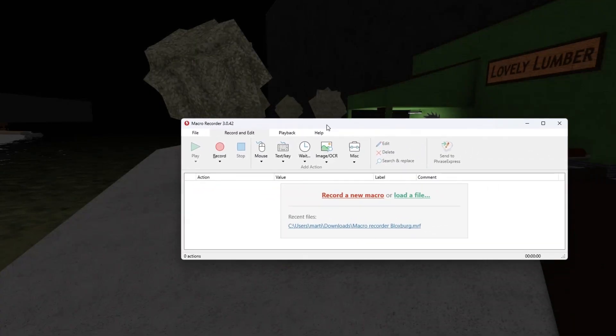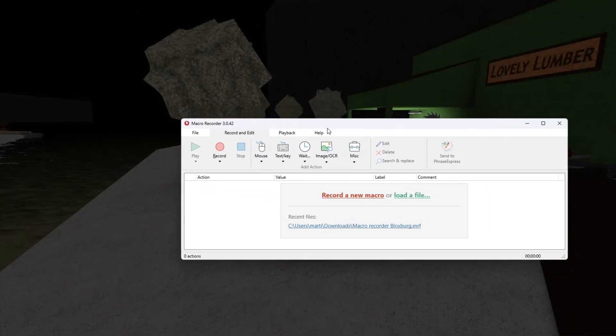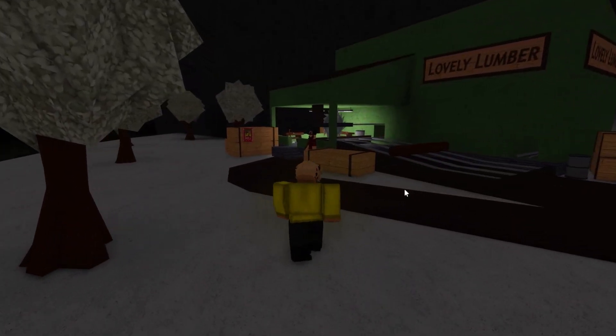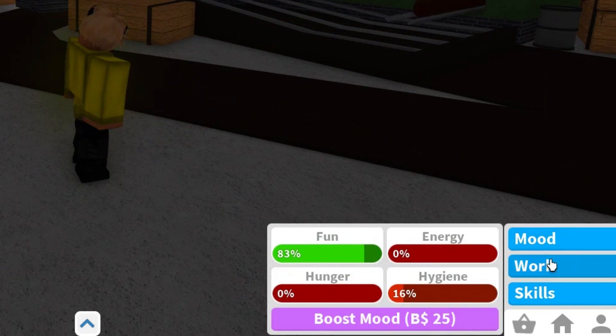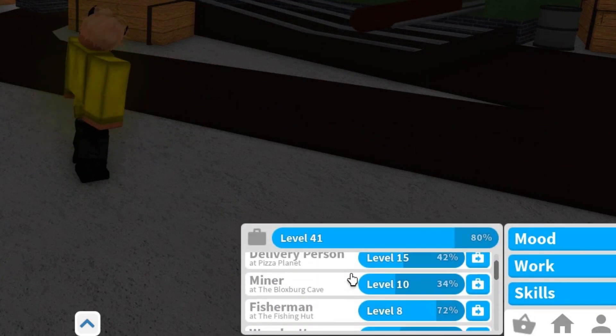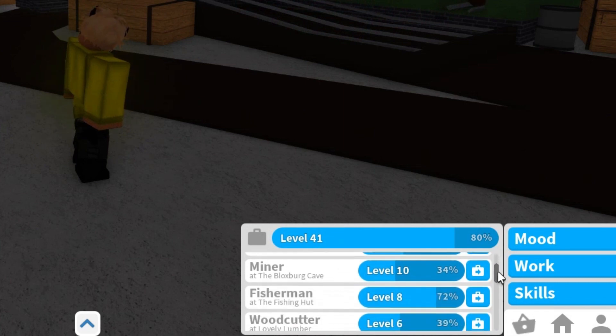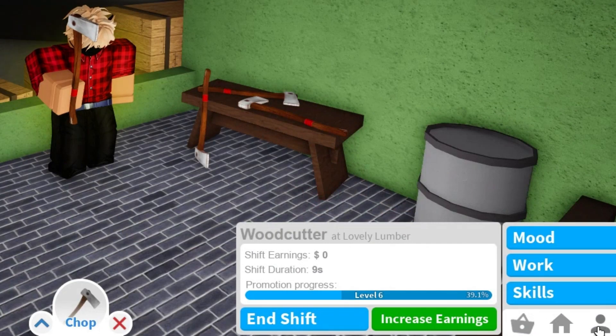When you download the macro recorder, the first thing you'll need to do is go to the woodcutter job — not by walking, but by the menu. So you have to go to Work, then grab this bar right here and scroll slowly until the top job is woodcutter. This is very important. Then press on this button, and close this UI.